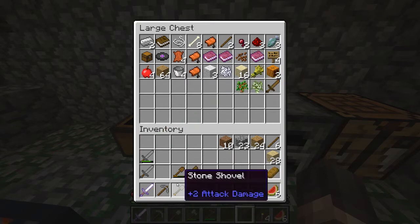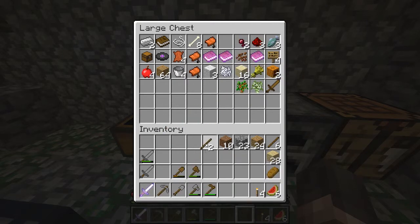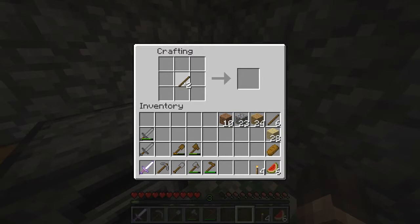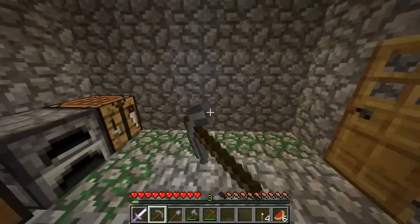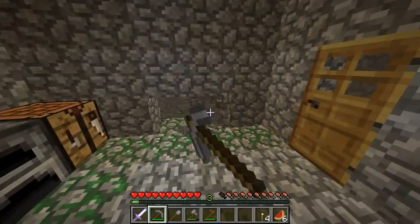I think we're all good to go mining. We've got some pickaxes — I think it's worth making one more before we head down. So there's another pickaxe. I think we might as well just mine into the wall and down.